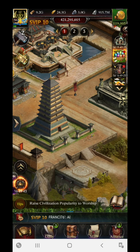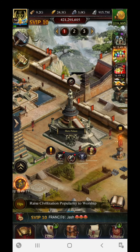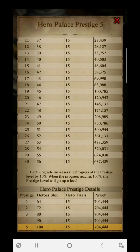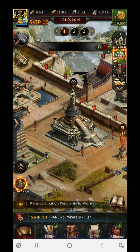Now let's move to the building section. There are a few buildings that give you a huge number of building power. First, look at the Hero Palace — visiting its detail, you can see that after reaching prestige level 5, the power keeps increasing: Prestige 1 gives 704k, Prestige 2 gives 704k, and so on up to Prestige 5 — 704k on each level. This building will help you a lot if you upgrade it to the maximum P5 level.